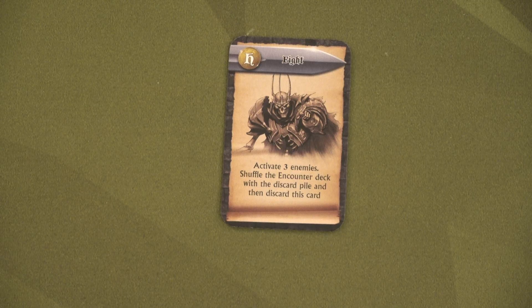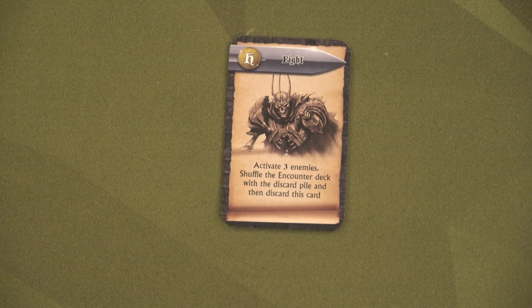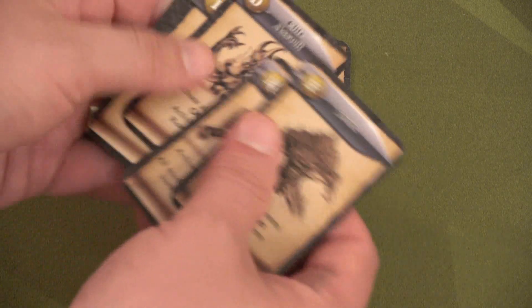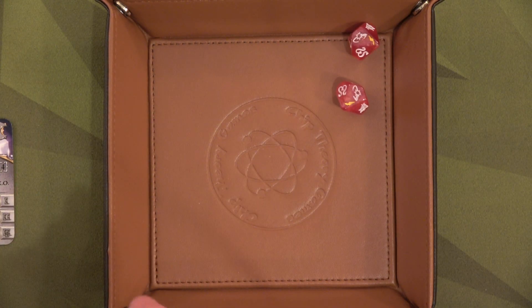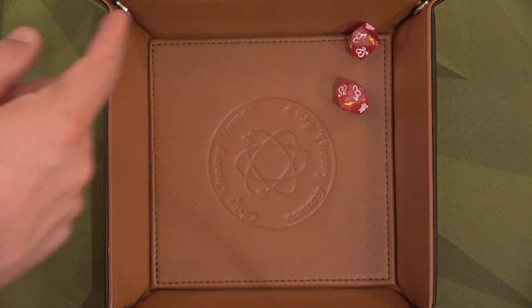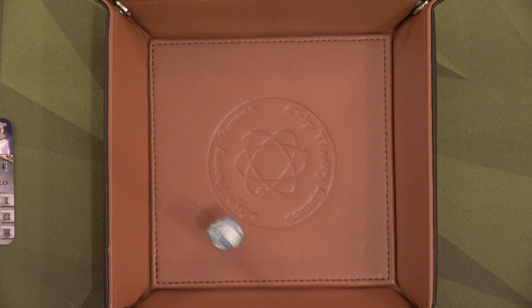We drew Fight — activate three enemies. Well, there's only one on the board, but then it says shuffle the encounter deck with the discard pile and then discard this card. So our huge discard pile will get reshuffled in. Don't forget, this attack is going to be critical, which I'll show you how it works. We'll roll these two dice. Two points of damage, two lightning bolts — they don't do anything, fortunately. Icarus has one shield left over because the blue negates one of his armors, so he'll roll for the second armor. And he failed just like he normally does.